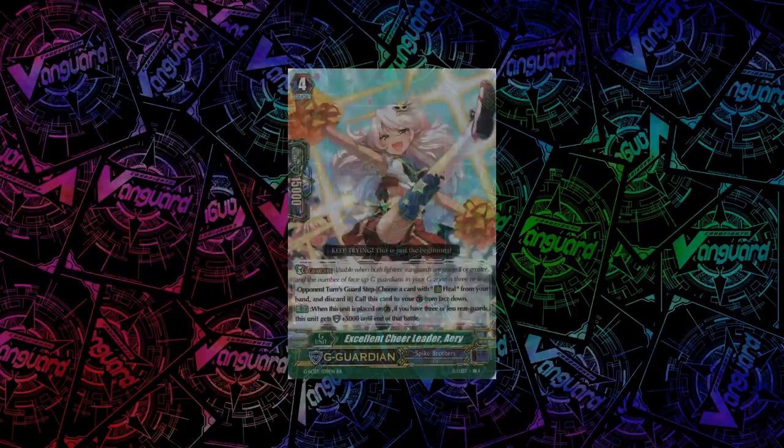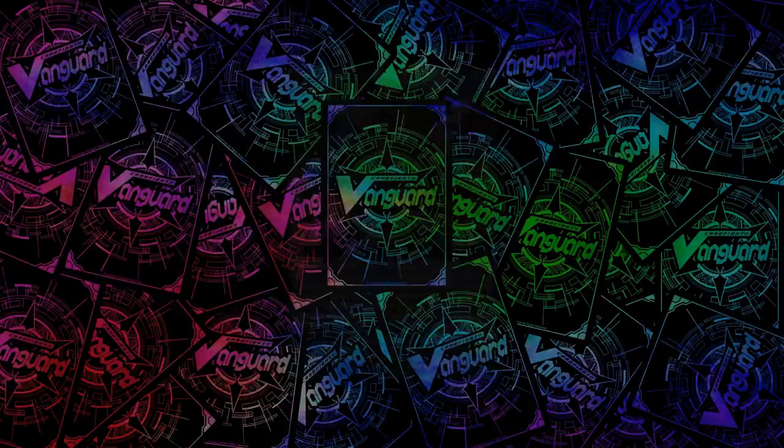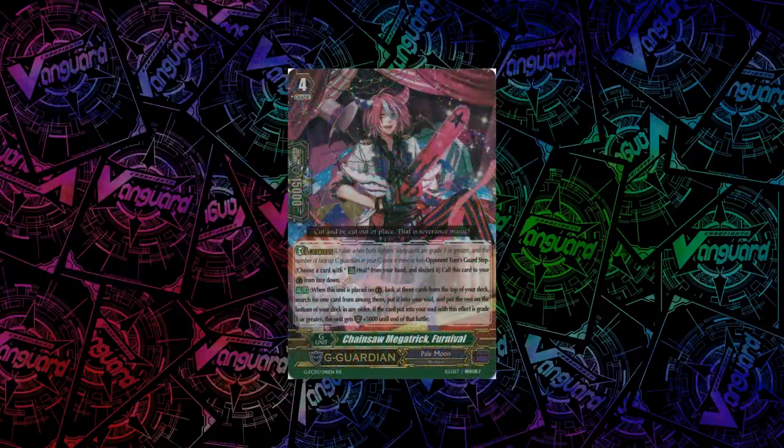For Spike Brothers, we have Excellent Cheerleader, Aerie. When you guard with her, if you have 3 or less rearguards, she gets plus 5k shield. For Dark Irregulars, we have False Dark Wings, Agrat Batmahlat. When you guard with her, you can Soul Charge 2, and if the number of cards in your soul is 6 or more, she gets plus 5k shield — very good because you make advantage by guarding. Another good G-Guardian is Chainsaw Megatrick, Furnival. When you guard with her, you can look at the top 3 cards of your deck, put one into the soul and the others on the bottom in any order. If the card put into your soul is grade 1 or greater, this unit gets plus 5k shield — good stuff because you make advantage on your opponent's turn.